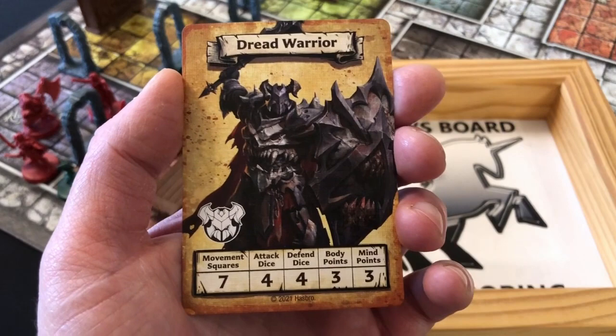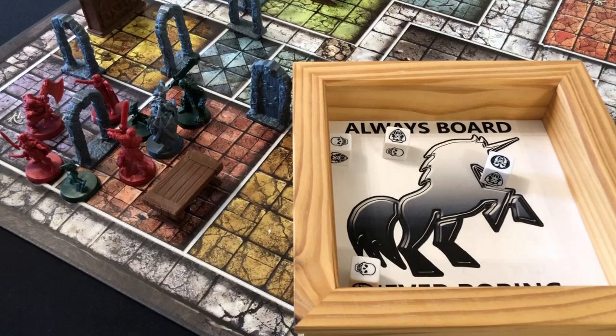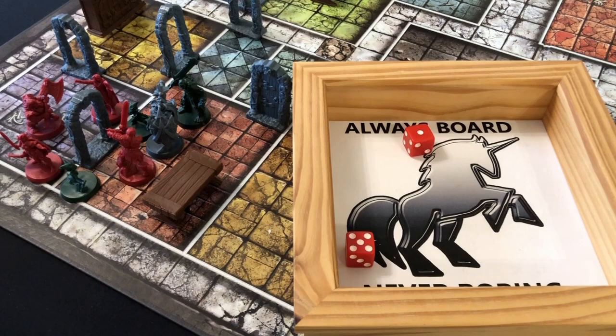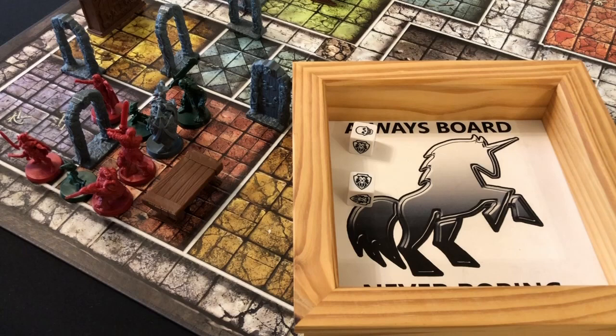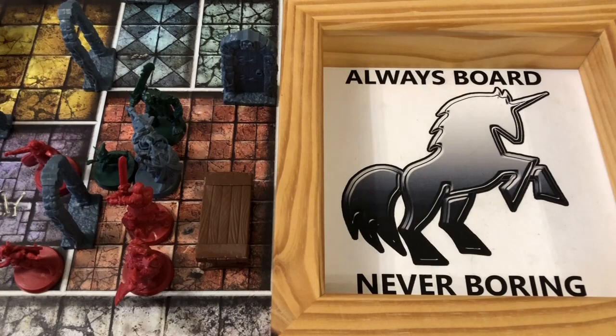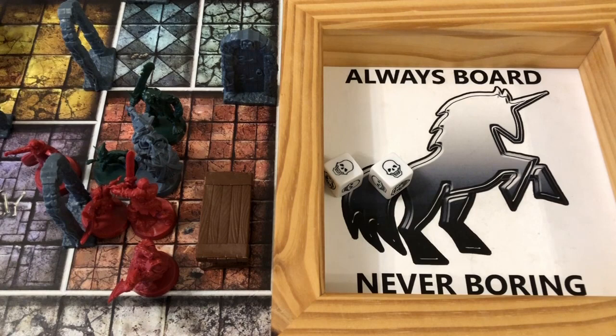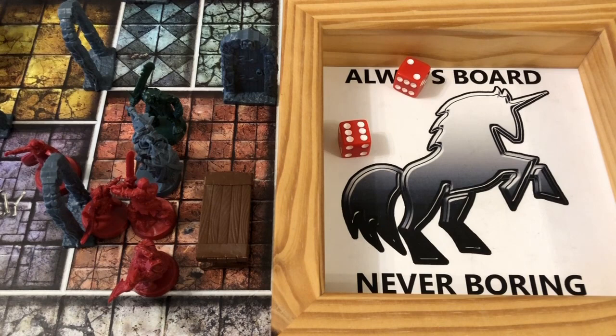We have found Ulag, and although Ulag is a big threat he has a big chunky dread warrior there protecting him. The Barbarian focuses on that threat first, moving to attack and rolling three dice — two skulls, not a bad start. Dread warriors move seven, attack with four dice, defend with four dice, and have three body points, so regardless of what we roll in defense the dread warrior will not die. We defend one of the hits, so our dread warrior takes a single wound. The Dwarf rolls six and moves in behind the Barbarian to attack the cheeky goblin in the corner — two dice, one skull — and the goblin does not defend.